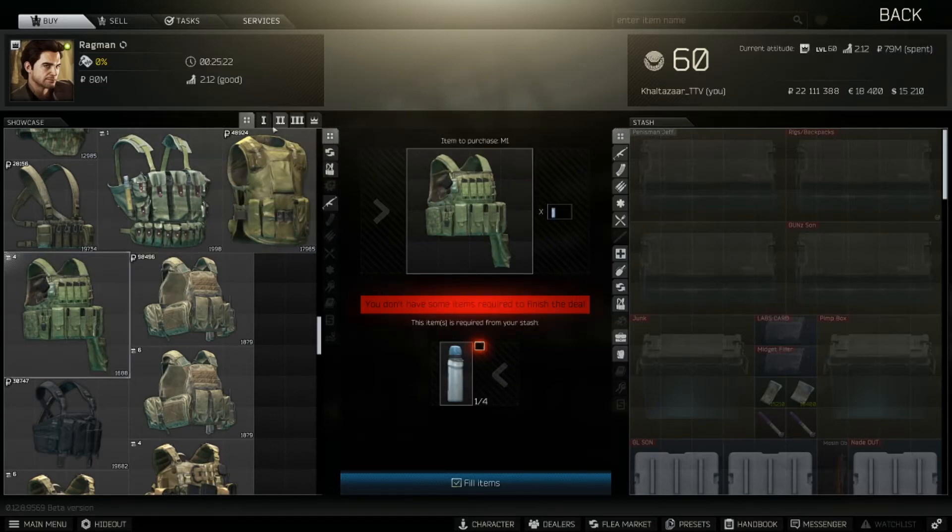It only gives you an additional four slots compared to its size, so if they find any other rig, they're going to take it over this. Nobody's usually going to take this, so you're going to get it back about 95 percent of the time in insurance — which is the same for the 6b3 TM — but the M1 is just a better rig overall. This is definitely what I'd recommend for budget runs or just as a good tier 4 armor.